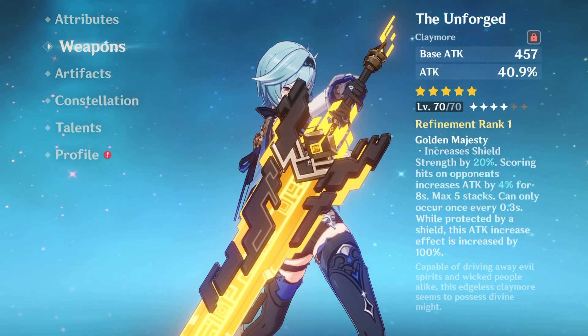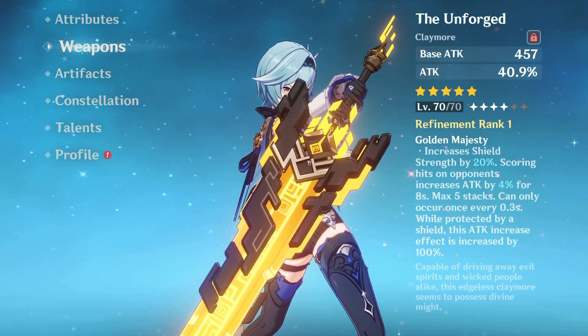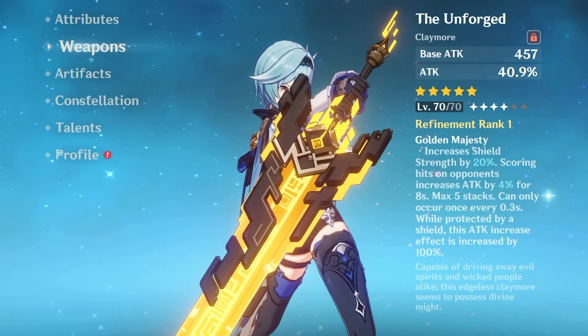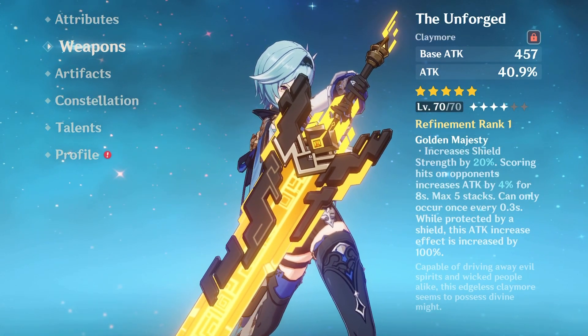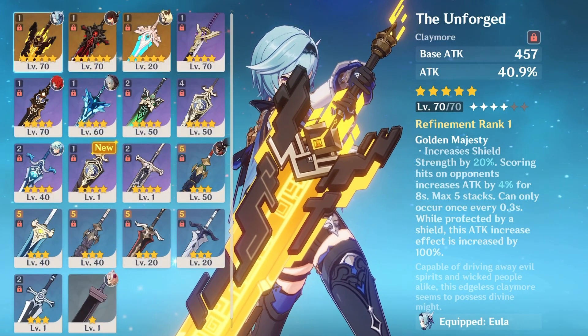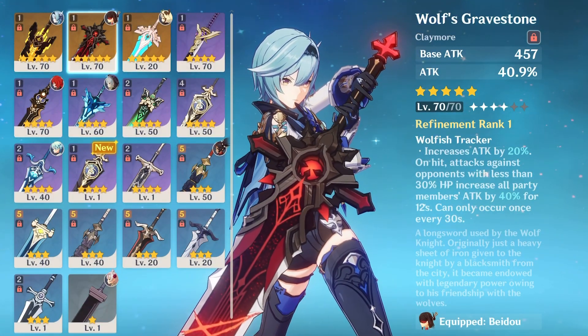Alright guys, so I got the Unforged weapon recently and I got the bear luck. I can't get the prototype but it's okay. This Unforged, we're going to make a video about which weapon is better: Unforged or the Mighty Wolf's Gravestone. Let's jump to it.